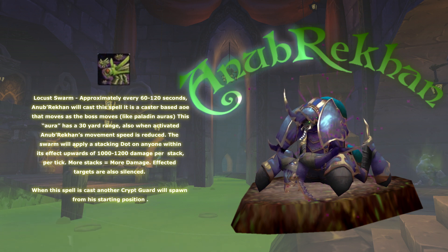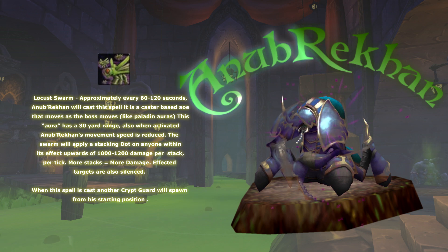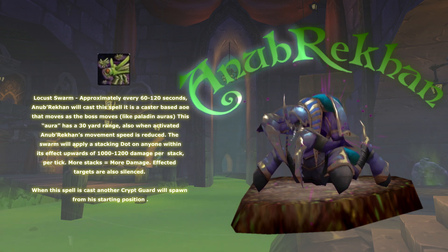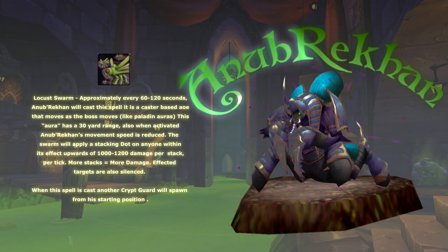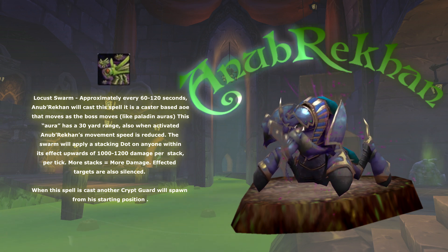The second notable ability is the Locust Swarm. Approximately every 70 to 120 seconds, Anub'Rekhan will cast a spell that's a caster-based AOE that moves as he moves — very similar to a Paladin Aura. When activated, Anub'Rekhan's movement speed is greatly reduced. If a player is caught in the area of effect, it will apply a stacking DOT that does upwards of 1200 damage per tick.